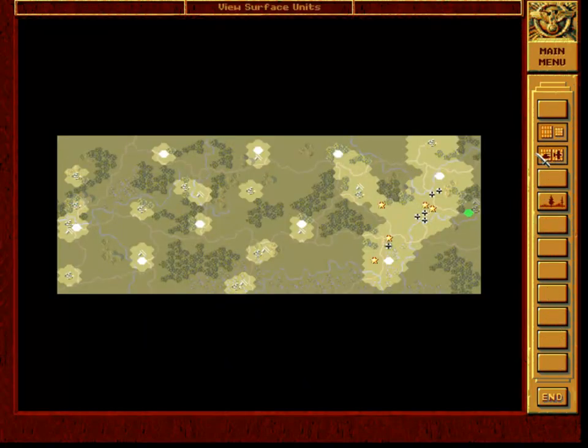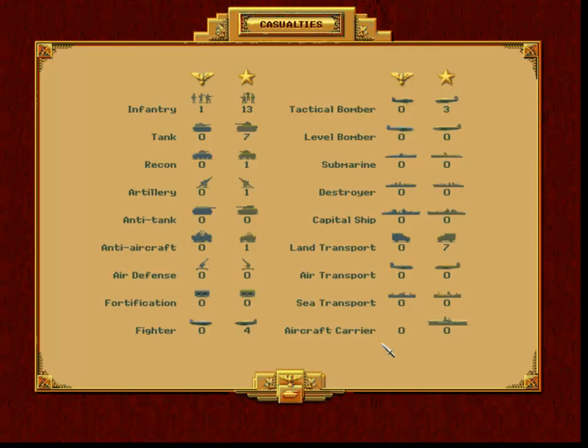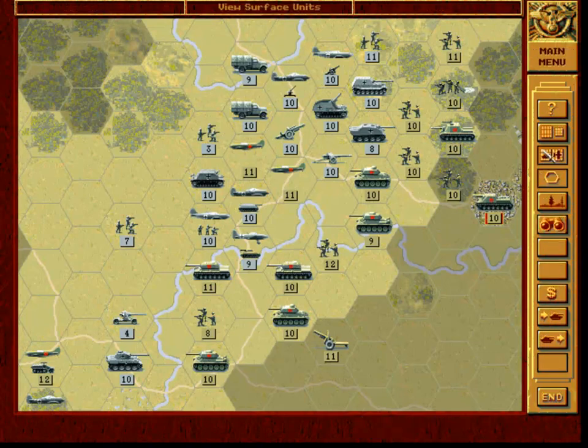If we check the battlefield a little bit, we have already made some excellent progress in the air war. Already destroyed seven of the enemy's airplanes. Also, done pretty good on the ground. So now we will continue.